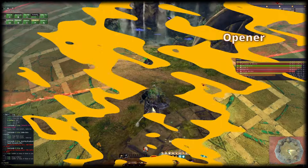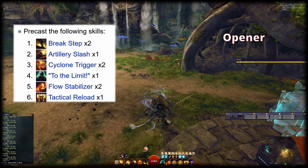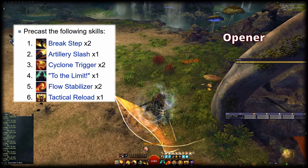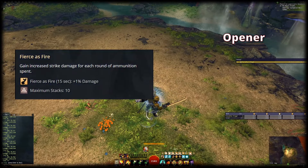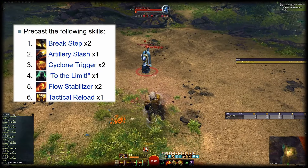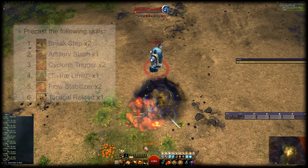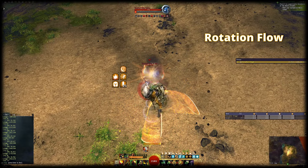For the opener, you can pre-cast the following skills: Break Stab, Artillery Slash, Cyclone Trigger, To the Limit, Flow Stabilizer, and Tactical Reload. This is done for two reasons. First, the Gun Saber skills are cast to pre-stack Fierce as Fire. To the Limit, Flow Stabilizer, and Tactical Reload are used so that you can open with a Dragon Trigger. After the pre-cast, enter Dragon Trigger immediately and use Dragon Slash Force as soon as the charges are filled. With Tactical Reload, that takes just over one second.